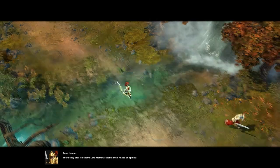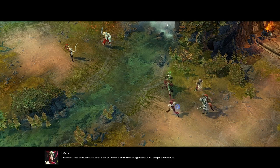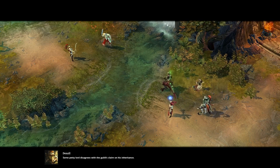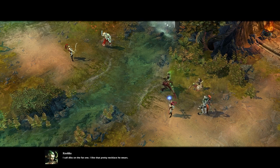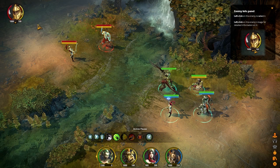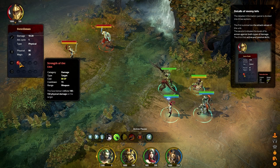Explains — there they are! Kill them! Lord Mornstar, watch their heads on spikes! Standard formation. Don't let them flank us. Naka, block their charge. Wenderbrew, take position to fire. Some petty lord disagrees with the guild's claim on his inheritance. I call dibs on the fat one. I like that pretty necklace he wears. Cut the chat and do what needs to be done. So we've started off in pause.